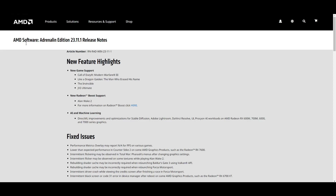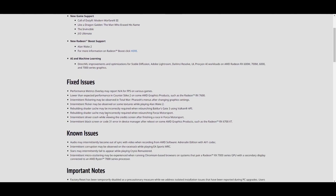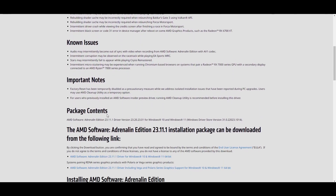Hey guys! New AMD software version 23.11.1 has been released, and there are so many new boost settings they added in the software. They added new games for support in this update. Today I will show you the best settings of AMD software to get maximum results in games.